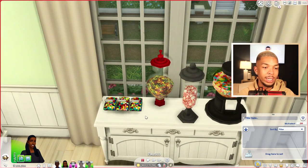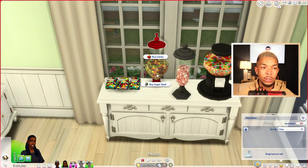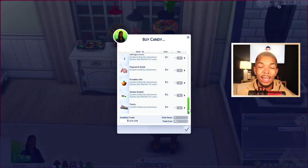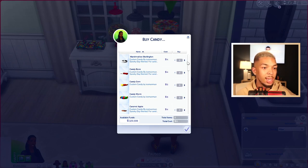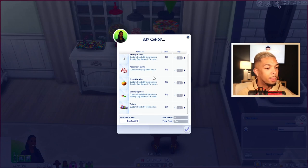You have four different variations: a dish, jars, and a candy machine. When you click on any of these, you have the option to buy candy or buy a sugar skull. These are really cool to put in the front of grocery stores so you can grab a piece of candy on your way out. You have all these new custom candy recipes as well — spooky candy, candy worms, candy fudge, gummy bears, jelly beans, peppermint swirls, and more. It's a separate package you download alongside the candy dishes.